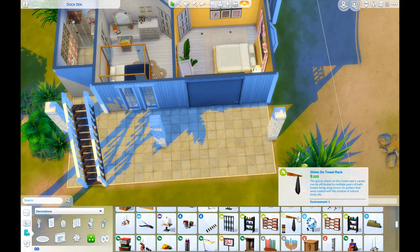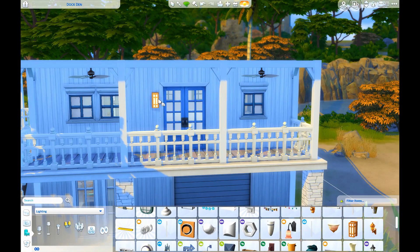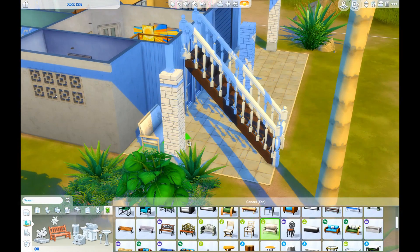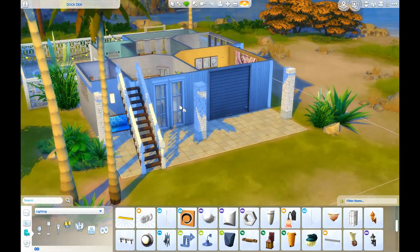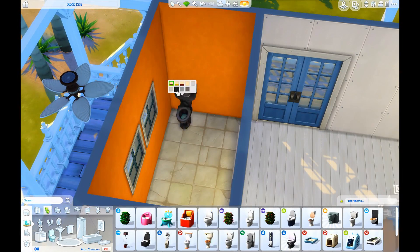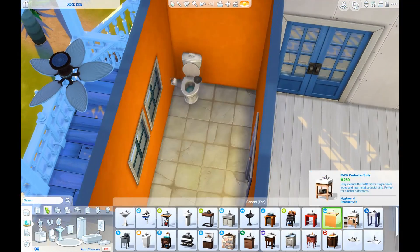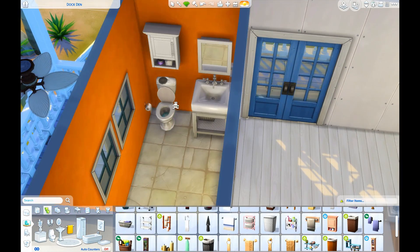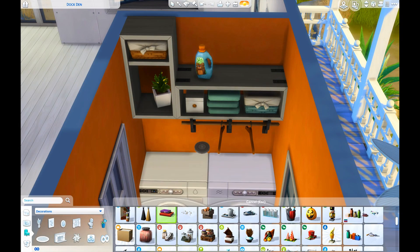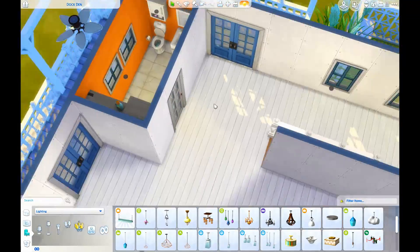Right now I'm tentatively thinking about putting probably at least three houses on the island, and then I'm doing something with the area over where the Bluffs is. Funny thing about the Bluffs is that I don't think you can actually change the lot type of some of the Windenburg lots - some of the specialty lots are pretty exclusive. If you guys have any ideas for what to do on those lots like the Bluffs, the Ruins, and the Von Haunt Estate, let me know because I'm searching for inspiration.